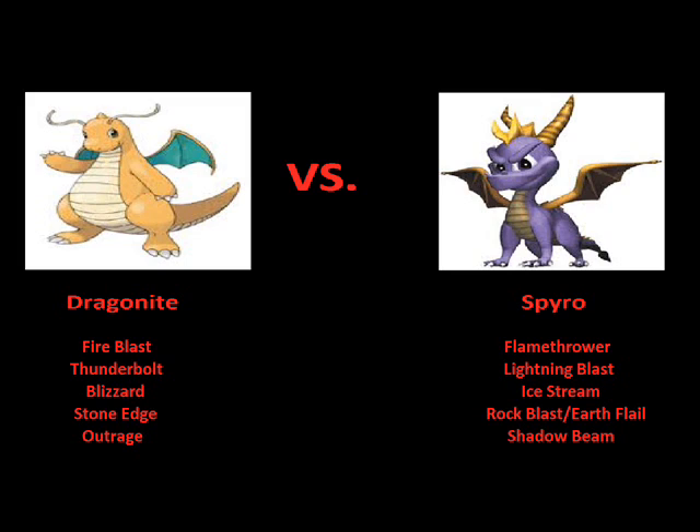Now it's time for the special attacks: Dragonite's Outrage versus Spyro's Shadow Beam. Dragonite's Outrage is a very powerful attack that attacks two to three times, doing a high amount of damage when it hits. But there's a catch — once it's used, the Pokemon using it ends up temporarily confused and disoriented. So that means if Dragonite uses Outrage and doesn't defeat Spyro with it, Dragonite might become too confused to fight. That's a serious disadvantage.